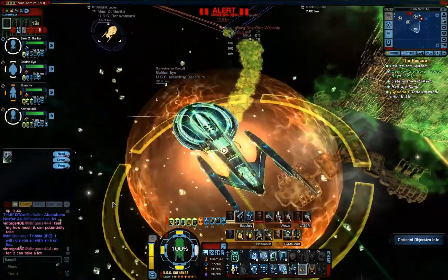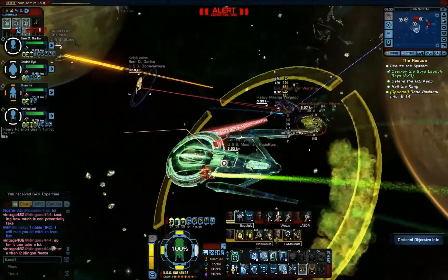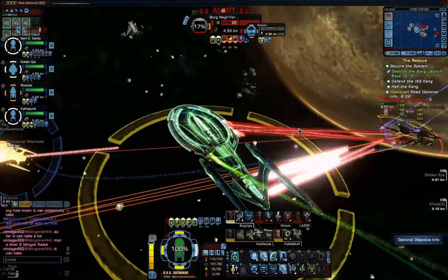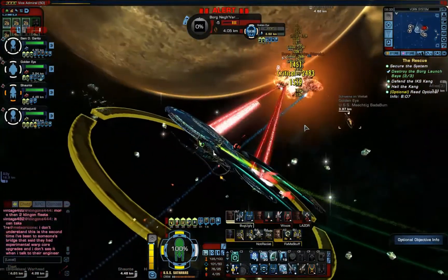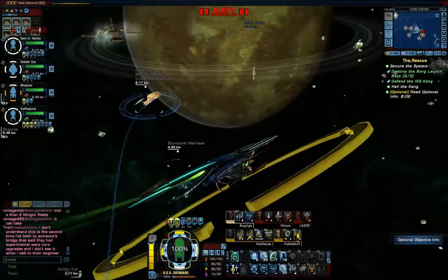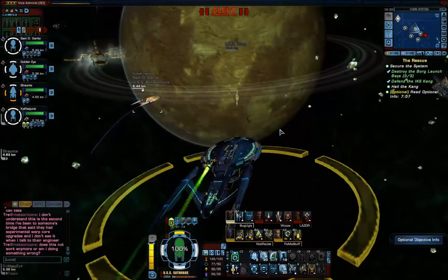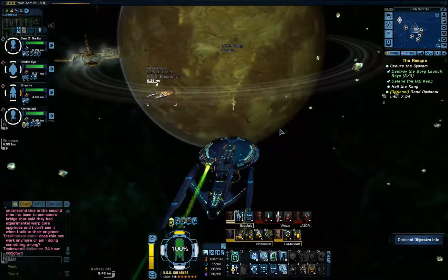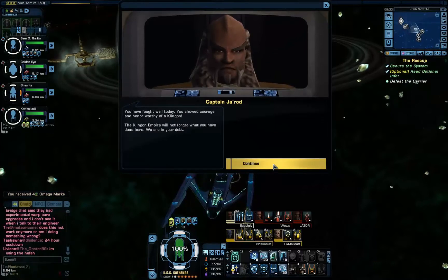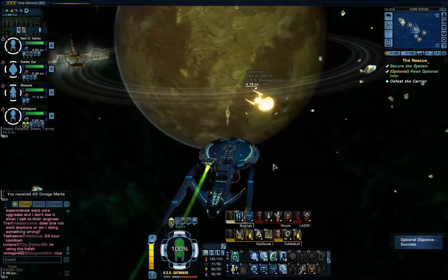That's all of the Borg launch bays destroyed. We just have to take out this last little Natevar group that it threw out at us — not a threat, really. And the IKS Kang has been defended, so we've got the optional as well. Excellent — it means we'll be able to take on the final boss, and we've also got our four bonus Omega marks.